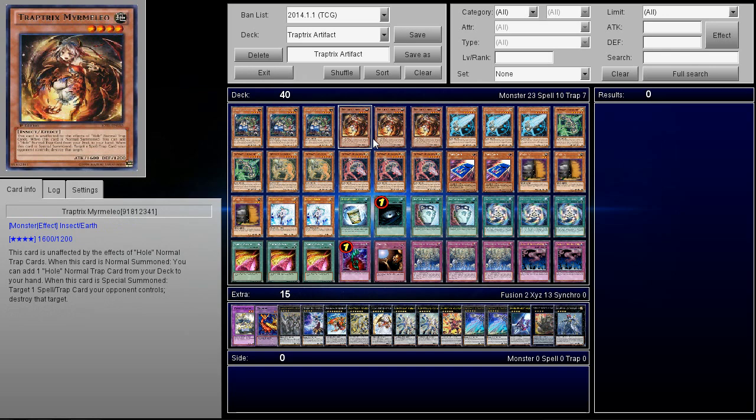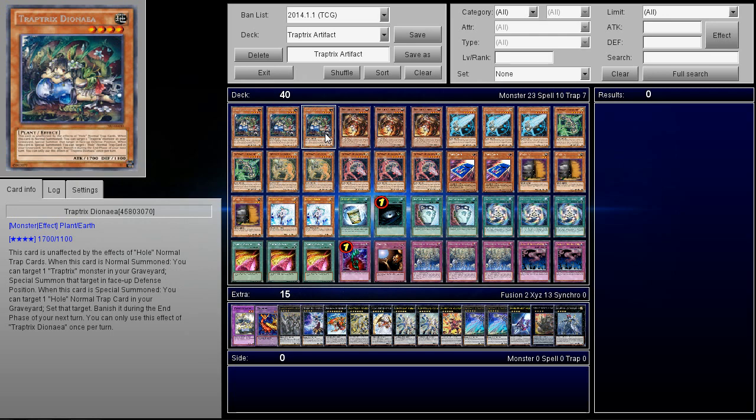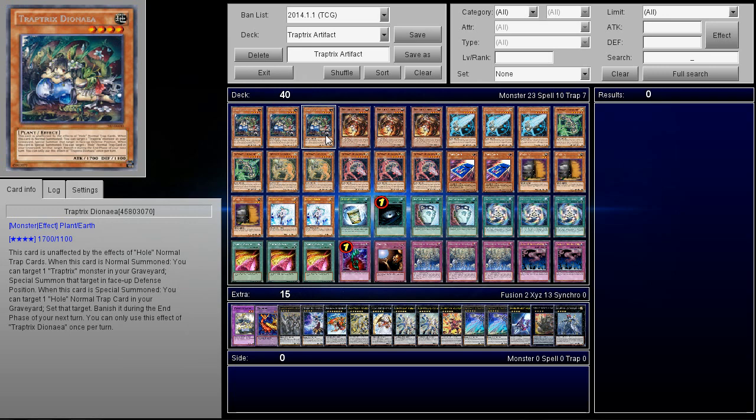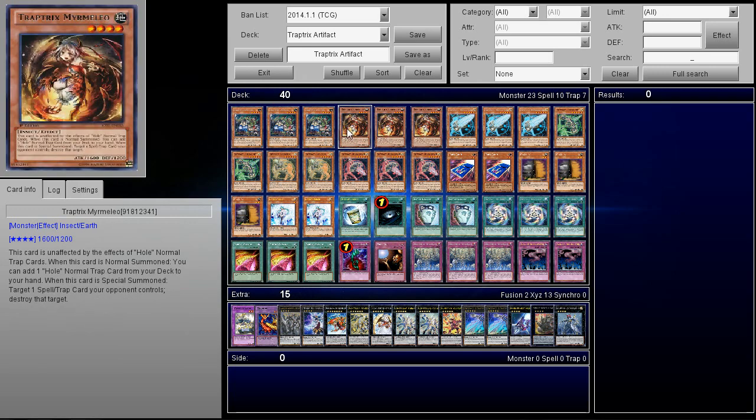When this card is special summoned, you get to target 1 spell or trap card your opponent controls and destroy that target. So maybe you know your opponent's not going to summon next turn — you can go ahead and just pop 1 card. Maybe they're playing a Stall deck, and you're just going to be able to pop a card when you go for Dayona to bring back Murmillo. That's a pretty good source of little advantages.